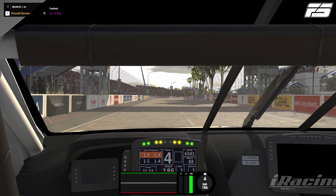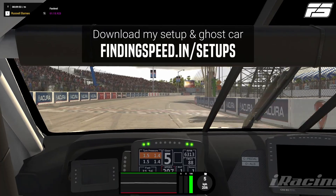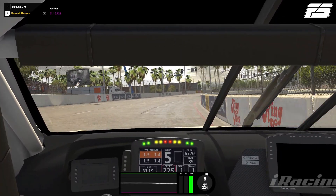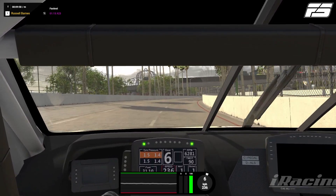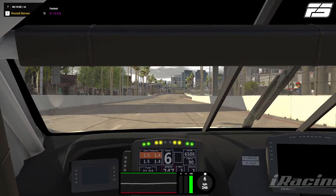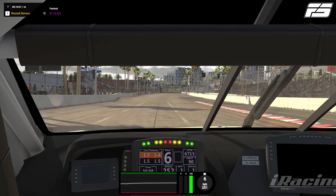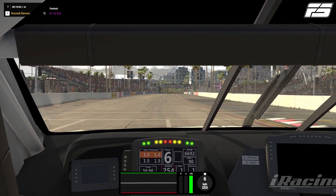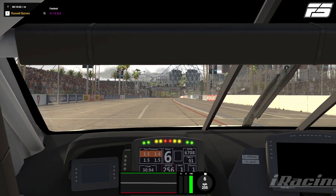Here we go with my lap here at Long Beach. As I mentioned in the intro, it's by no means the fastest lap you will see, but if you're new to the track it's really going to help you get up to speed and work out some of these tricky corners. We're going to keep over to the right, but bear in mind that you cannot be in the pit lane on entry to turn one — if you go too far over that blue line there, you are going to be having a bad day.